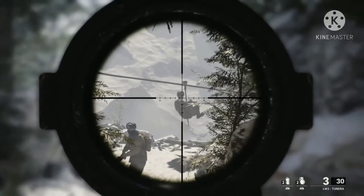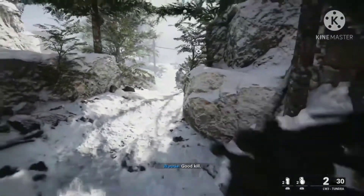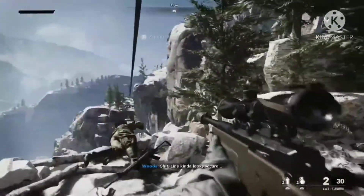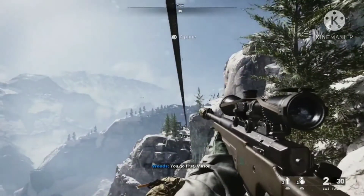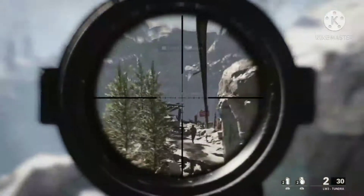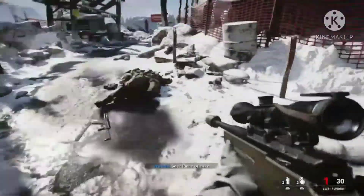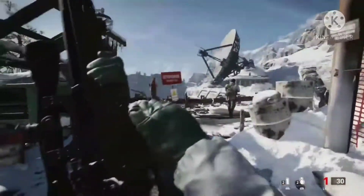I'm getting so many kills right now. The game also makes it easy because of the focus effect. If the focus effect were reduced a bit, it would be harder to get sniper kills. You can see the green mountain — this game is sometimes unreal; focus on the flip and the blood just comes up.